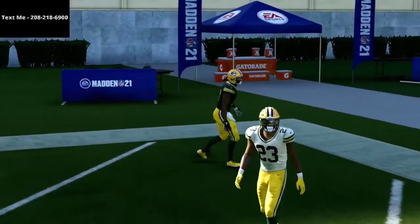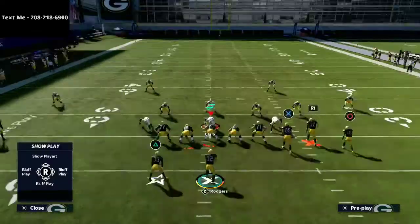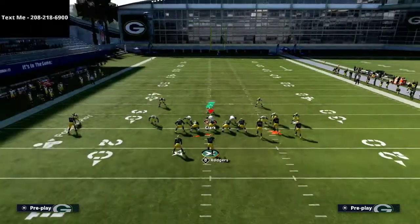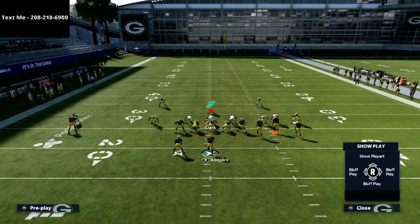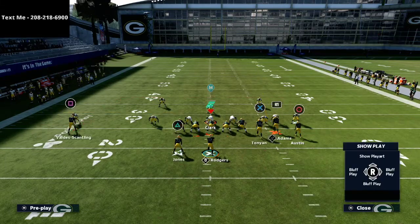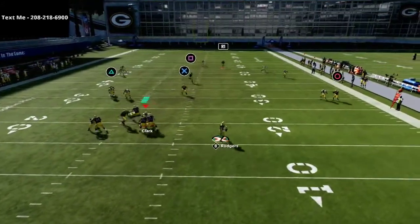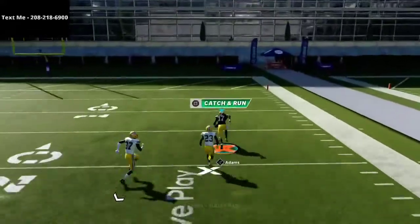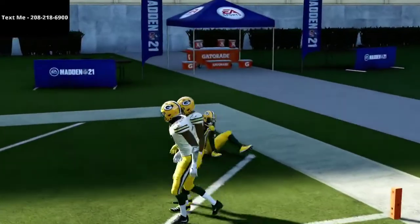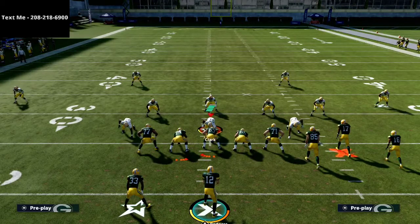That is a one-play touchdown against the cover three, and this is going to help you a lot. A lot of people like to run cover three Mabel still; a lot of people like to run the Mike Blitz three and basically user the middle of the field against gun bunch. The beauty of this route concept is you now have a really solid cover three beater. Once he goes that way, just wait on it a little bit, get it out there, and you're getting a one-play touchdown — we're starting to get very consistent with it. This cover three beater is absolutely incredible from the Jets gun bunch offense.